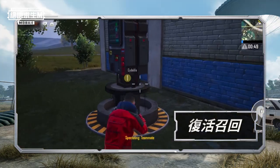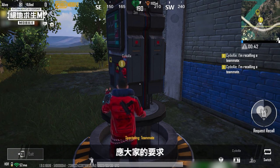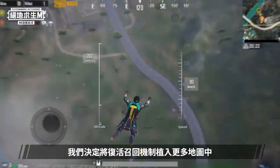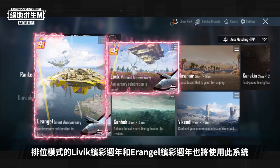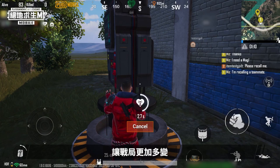Recall. The recall mechanic is really popular among players. Due to positive reception, we've decided to add the recall mechanic to even more maps. It is now available in unranked Aftermath, Livik and Erangel, as well as ranked Livik Vibrant Anniversary and Erangel Vibrant Anniversary. Find the recall tower and recall your defeated teammates to make battles more interesting.